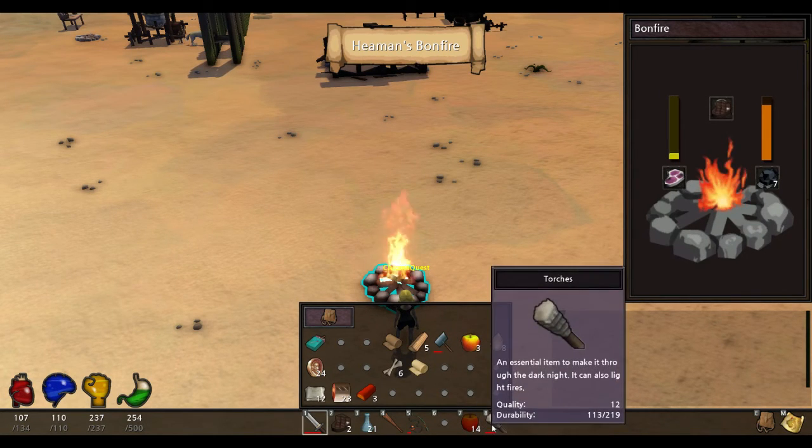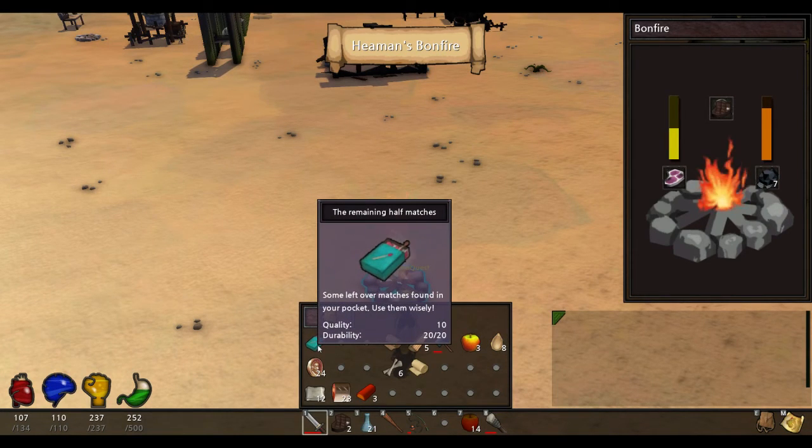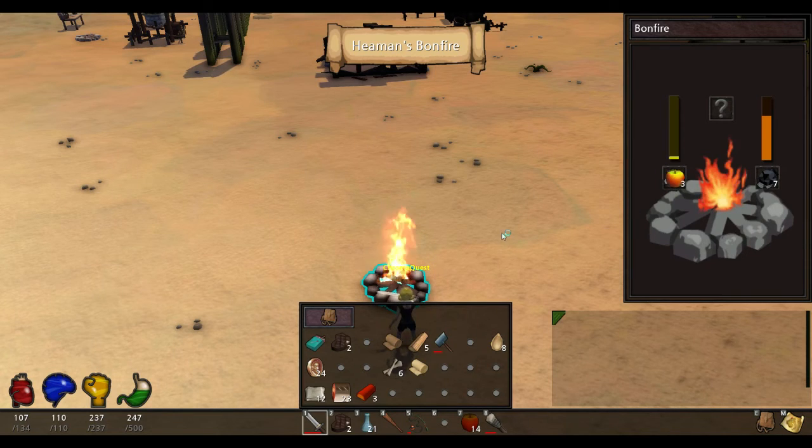I'm pretty sure if you don't have a torch and you can't make a torch, you can also use these matches to light the fire, so that's also helpful. And when the food finishes cooking, you see it pop up right here, and you right click it to put it in your inventory, and then put more food.